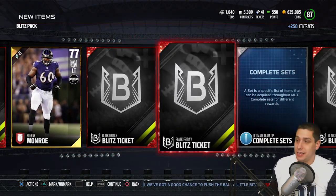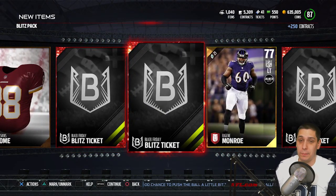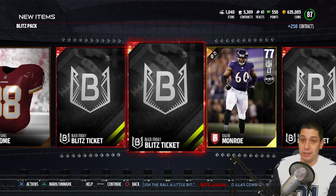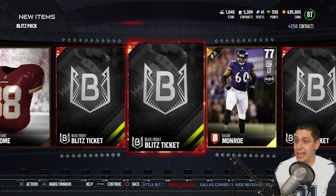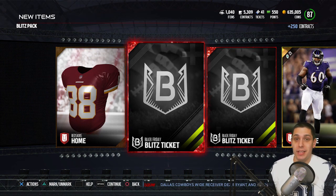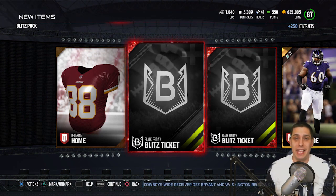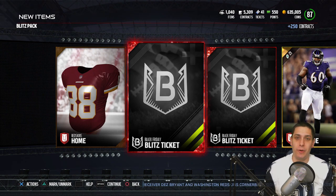If you're going to open packs right now, I think this is probably the move, because there's going to be some pretty beastly stuff. If you're looking for a Tyron Smith to upgrade your team with a beastly left tackle, that's a really, really nice card. Tyron's always one of the best left tackles in MUT. That's going to do it for this video — hopefully you learned something. Drop a like if you enjoyed, subscribe if you're new, good luck opening your packs, and I will talk to you guys again soon.